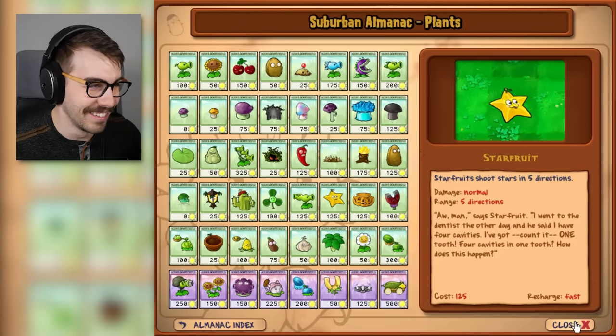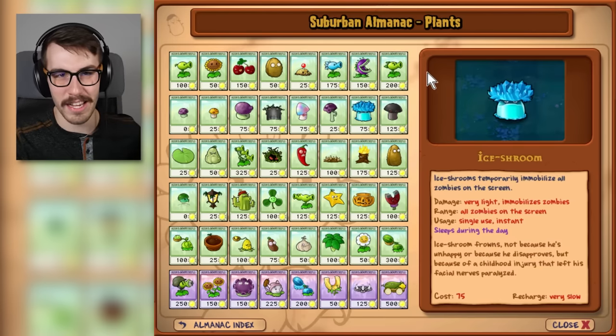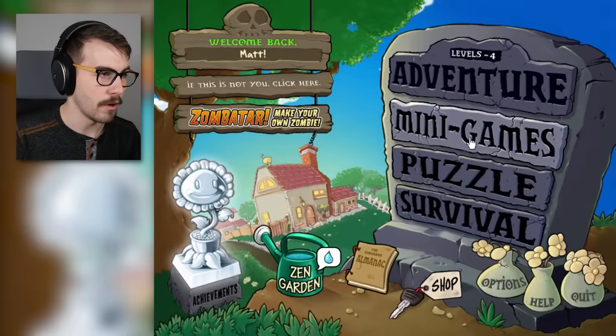Somebody was saying I should use the Ice Shroom and the Doom Shroom more in the endless levels for when things get really crazy. Okay, so minigames. As you can see, there's just one page of minigames and I got them all done.